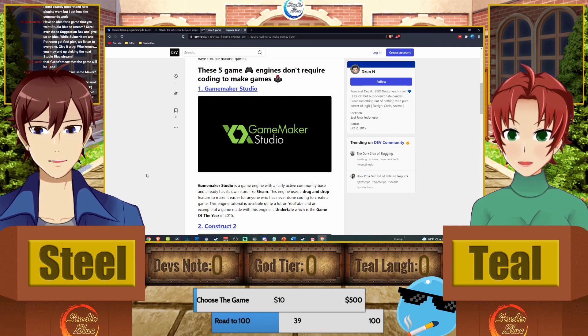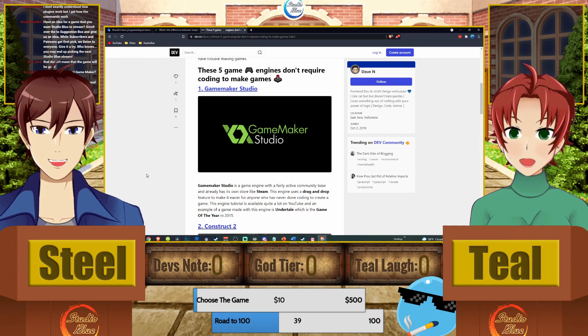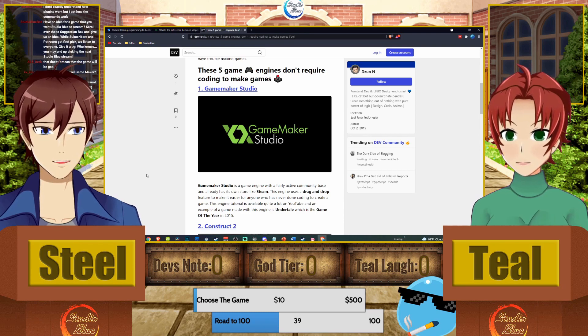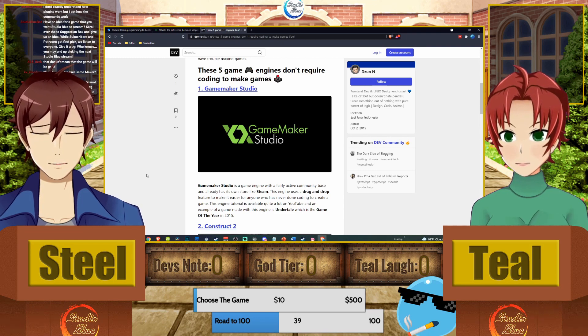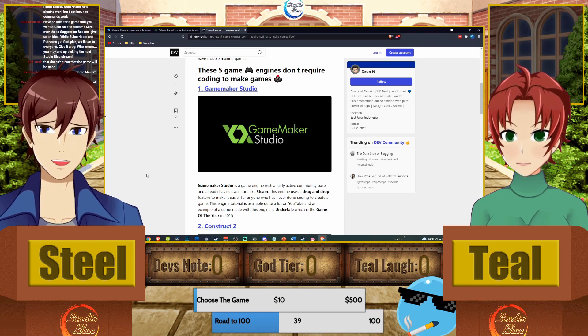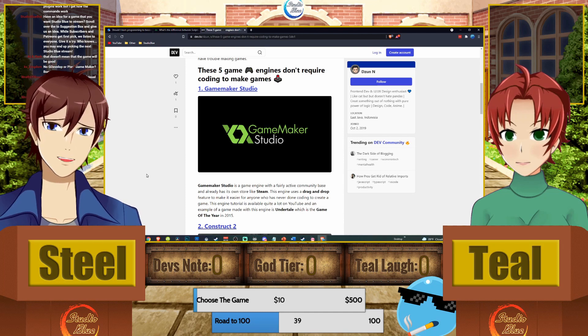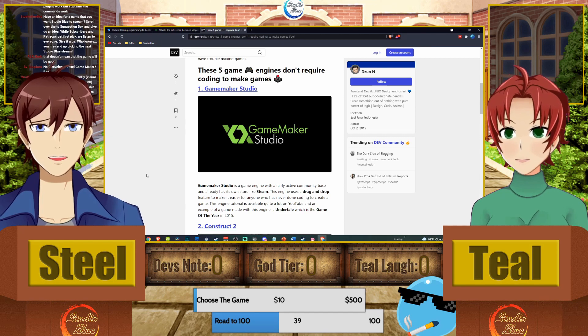Wrath ported a game from Ren'Py — that visual novel maker — and the code was readable and similar. I have to give Wrath props here because he's doing exactly what a developer who doesn't want to be a coder is supposed to do. For all of you watching, follow Wrath's example: learn it, you don't have to do it, but learn it so you can figure out what's happening under the hood.